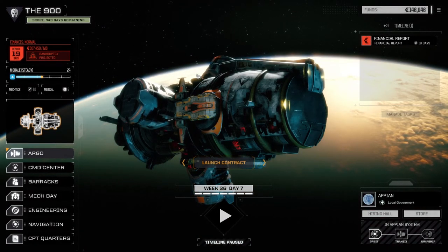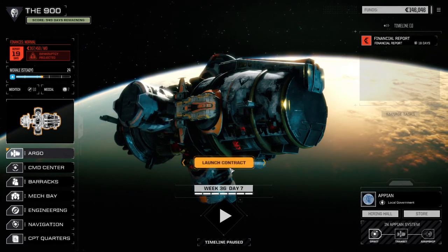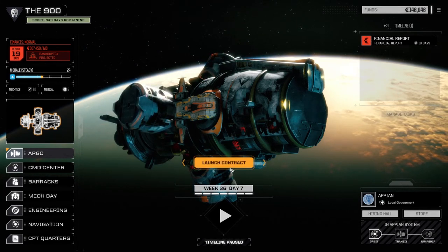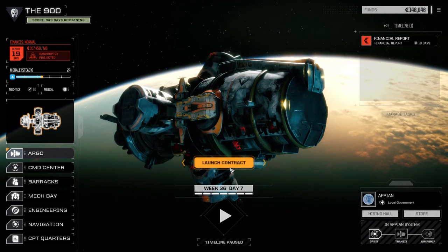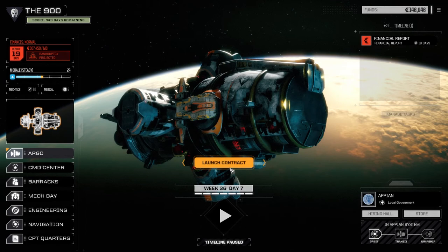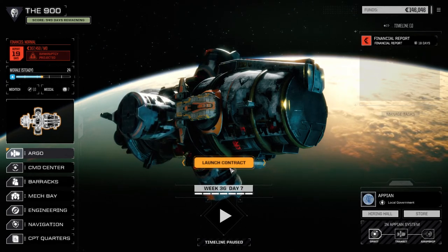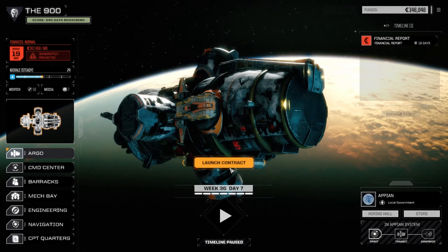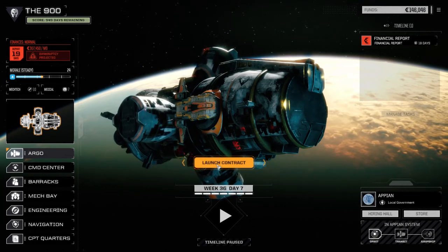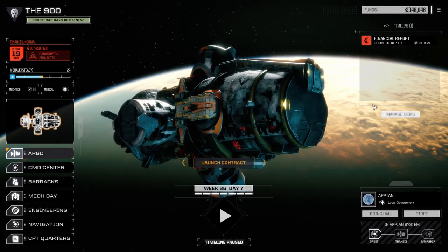Welcome back to another episode of the 900. Today we're jumping straight into the contract we took last time to ship planets. We had to withdraw from the last mission — it was an assassination mission at two skulls. We managed to kill two vehicles and a mech, but they had too many guys and it was on a lunar surface so we were overheating like crazy. We withdrew before taking too much damage. Today it's a one skull mission, so let's get it done.